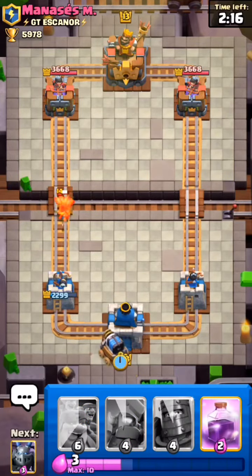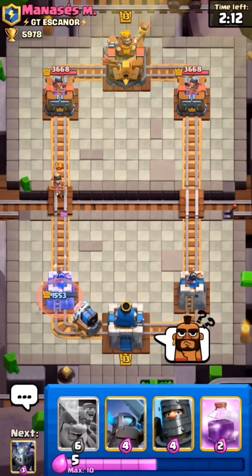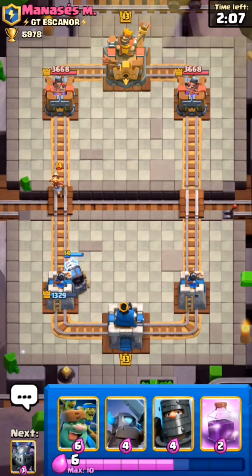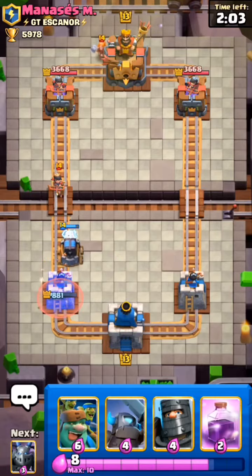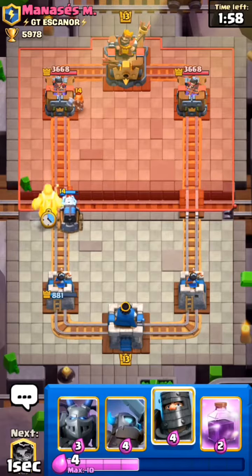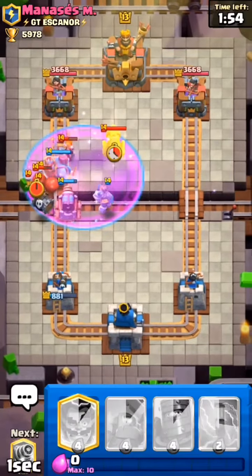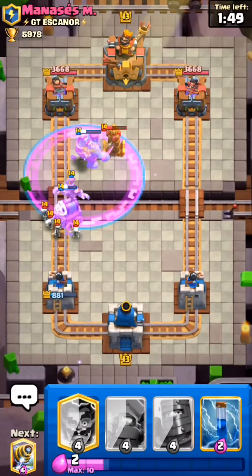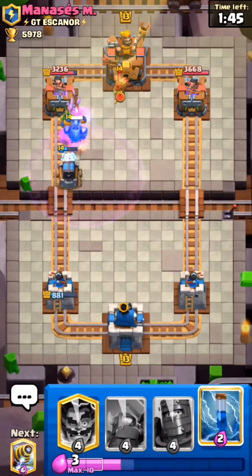He is using his Dart Goblin — I will just ignore that and set up a Sparky at the back. I will also take some shots from that Princess because we have to create a push. He used Valkyrie at the back, so I will use my Goblin Giant in front of Sparky and then Mega Minion. He used Goblin Barrel and Tesla — he is defending it pretty nicely.